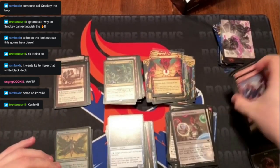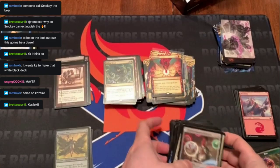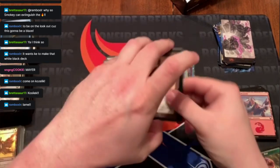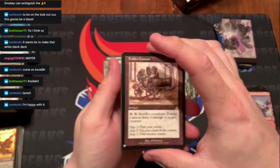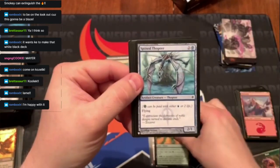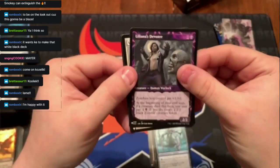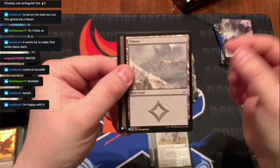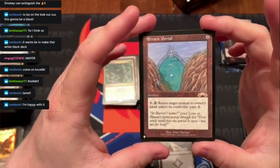Overall, really really good box! Quick highlight reel: the list cards were Fodder Cannon, a Sheep Oasis, Spined Thopter, Liliana's Devotee (that's an M21 card on the list), Vanguard of Brimaz, a Waste, and an Erratic Portal — which is a rare, so that's pretty cool. Probably got at least one rare out of the list cards.